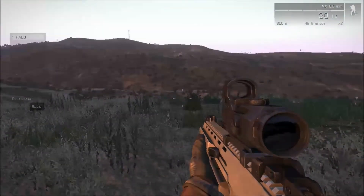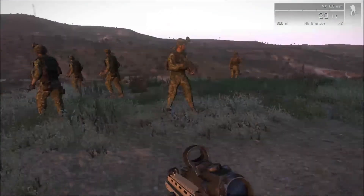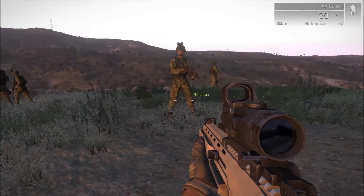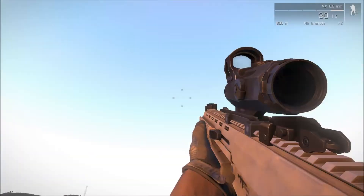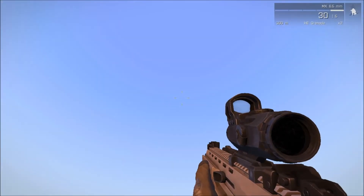Essentially, all that happens is when a trigger is fired, it will spawn a group somewhere on the map that you decide. Those guys will then be sent up into the air, they'll be given parachutes, and they will fall back down to earth.